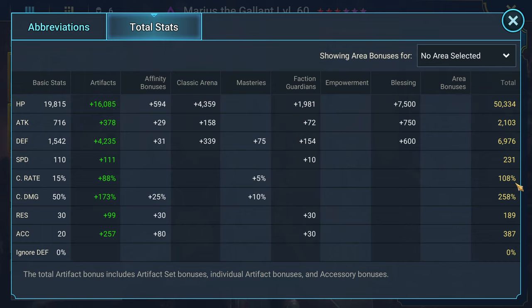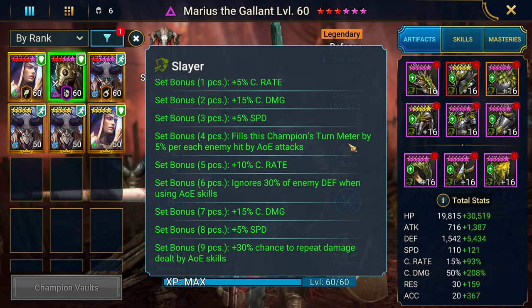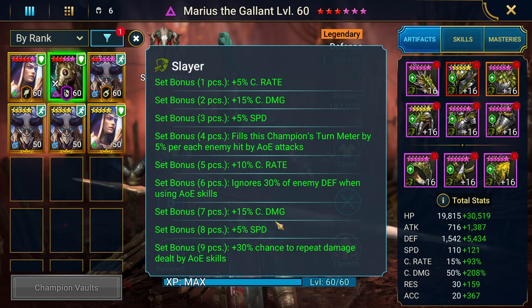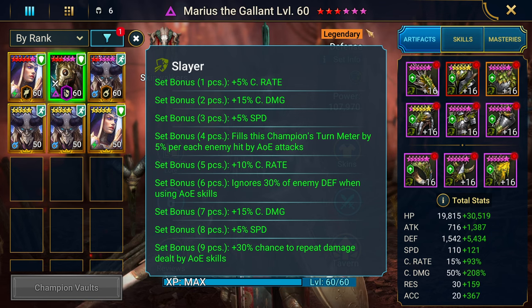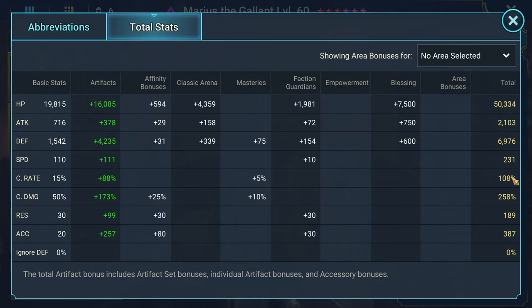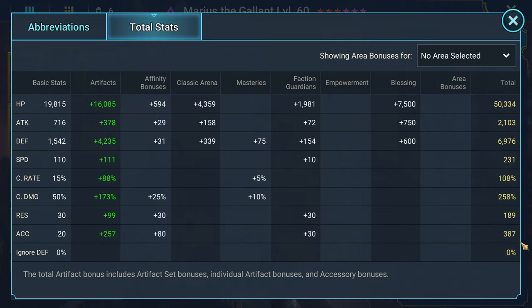He's in Slayer gear - a full nine-piece set gives extra crit rate, crit damage, speed, and turn meter fill when hit by AOEs. Crit rate also ignores 30% like a Savage set when using AOEs, plus extra crit damage, speed, and a 30% chance to repeat damage dealt by AOE skills. He's got a lot of AOE skills so this is perfect. 250 crit damage is the minimum I look for when building a nuker - heading towards 300 would be better. 380 accuracy is pretty solid.